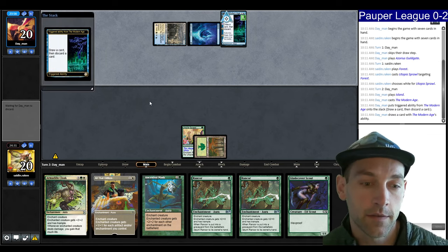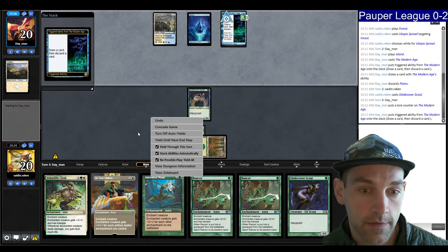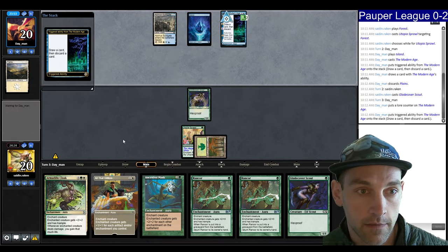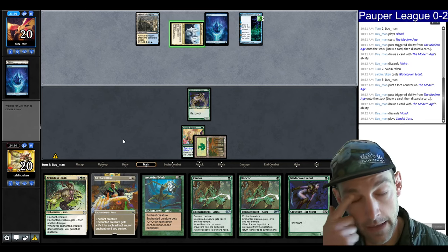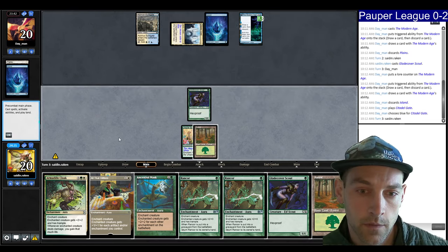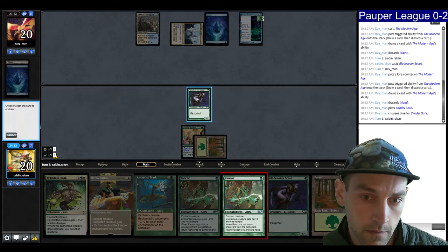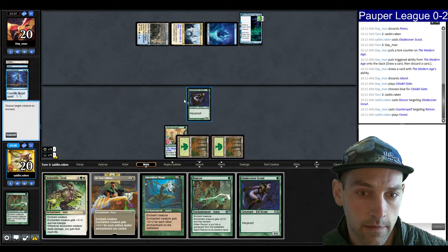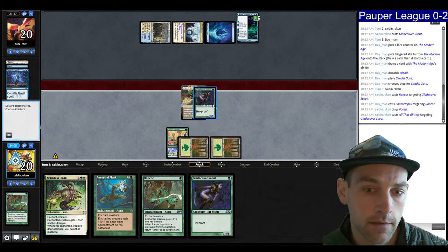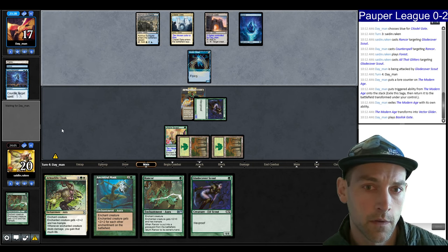It plays in Modern Age, so I'm hoping to find a land. Scout, go. Now they could play a bunch of Dawnbringer Clerics. They're going to draw and discard — discard an Island, plays a land. Let's lead on this Rancor. They're going to go with Counterspell. Now we can play the land and Glitters, attack for three. Depending on what we draw we could play three-drop plus Rancor.